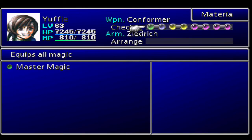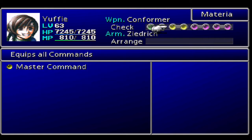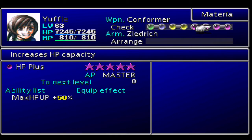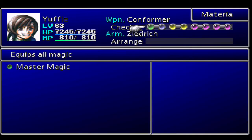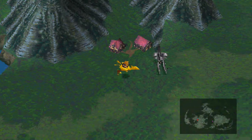For Yuffie, we've got the Master Magic Materia - every spell in the game - paired with All, so we can basically take care of anything. Master Command, which replaces Mime, Morph, Death Blow, all that stuff. Enemy Skill, Counterattack, Magic Plus, HP Plus, and MP Plus to really beef her out. The Zedric is so powerful defensively, but she doesn't really need any more materia slots.